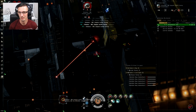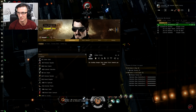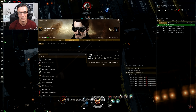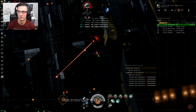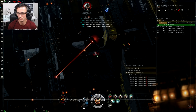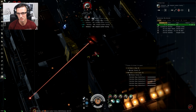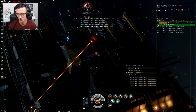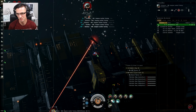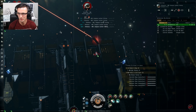If you fancy joining a nice friendly corp, please do hit me up at Disowned Hero or simply put an application into Disowned Heroes. We're a very friendly corp — we try to do a little bit of everything: a lot of mining, a lot of industry, a little bit of PvP if you want to. There's no pressure to do anything you don't want to do. We're trying to get people together for group PvE missions. Whether you're a new player, returning player, or a veteran, hit us up.